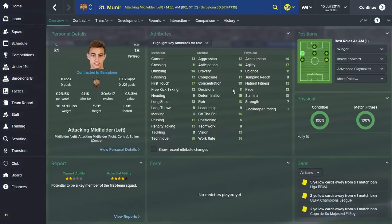Then there's Munir, 18, came through the youth academy — can play up top, on either flank, or behind the striker. Going to be a class player when he's older. Off the ball is good, he's got flair, agility is good, pretty quick, can dribble, good first touch and technique.